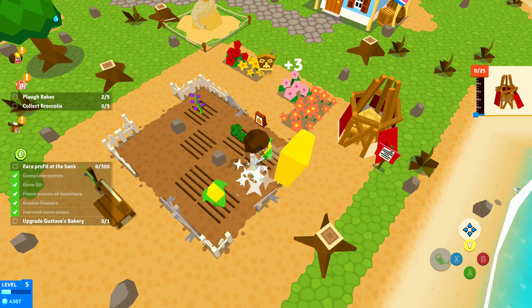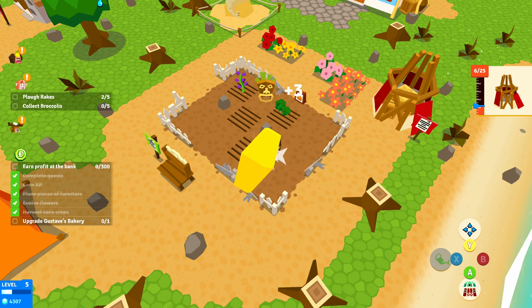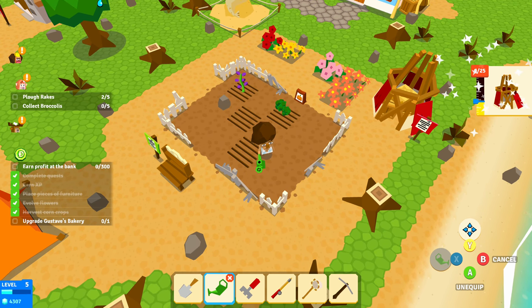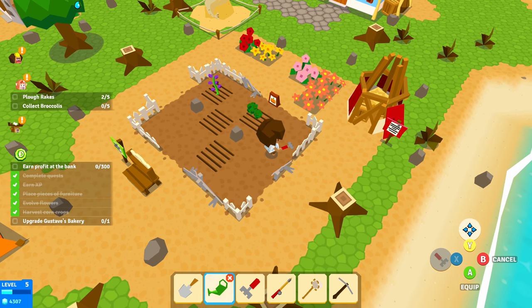You collect your items, then you farm some new things, grow trees and shake the trees to get fruits from them. You get all this different equipment as you can see in the toolbar — you can dig things and more.